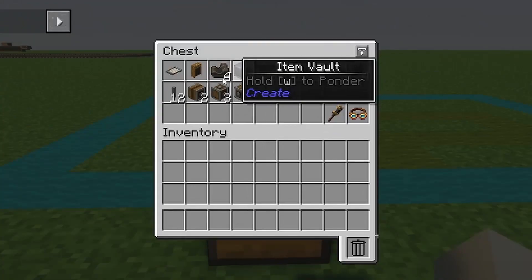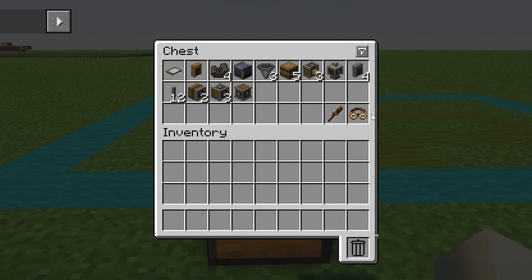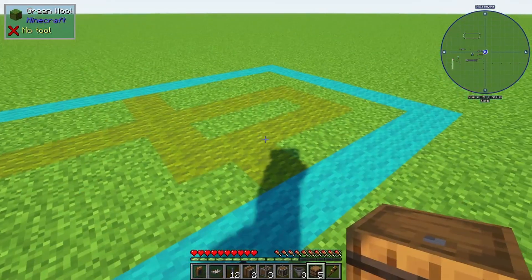Everything you're going to need is inside this chest right here. A wrench and goggles are optional but make it a lot easier. Go ahead and grab everything out of the chest. The area we're using is 8 by 11.